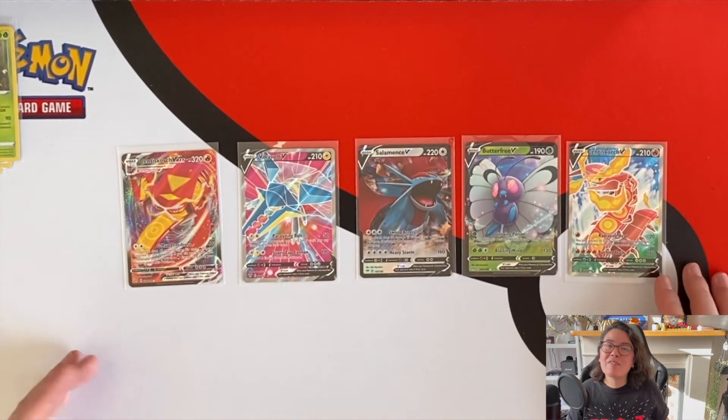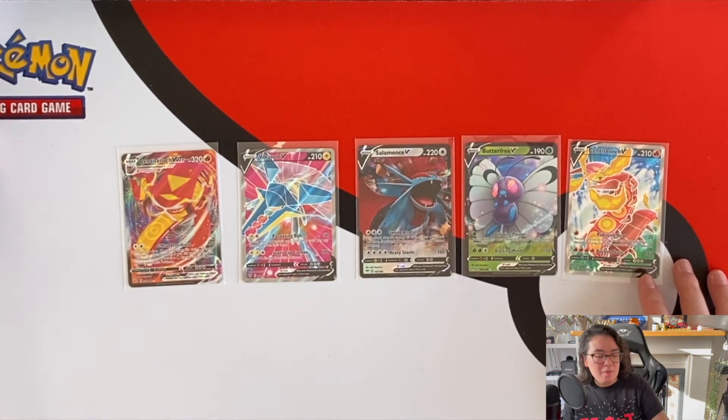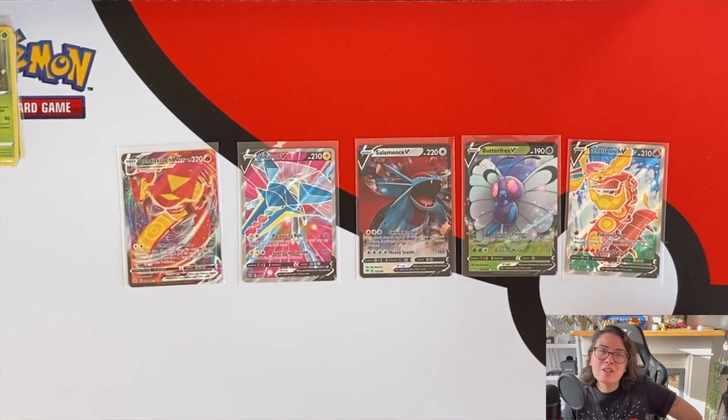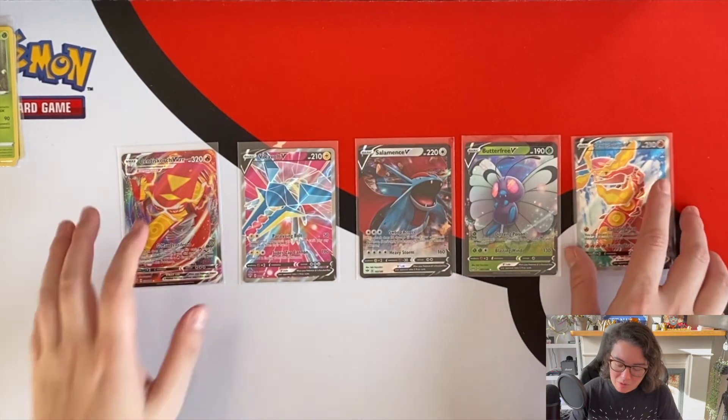We had five pulls versus four in Rebel Clash. Three holos — we had more holos in the Rebel Clash pack. But I enjoyed opening Darkness Ablaze more. I think it's actually quite nice to get blister packs that have a mix of each set, but if I had to pick between Darkness Ablaze and Rebel Clash, I actually do think I prefer Darkness Ablaze — newer cards, different set. Maybe it's the novelty.